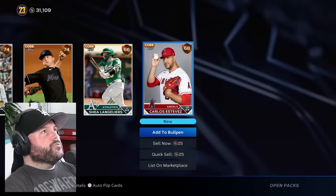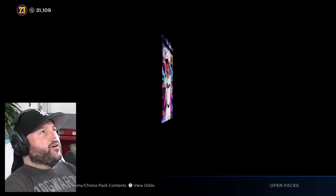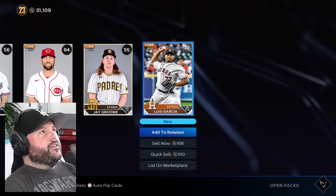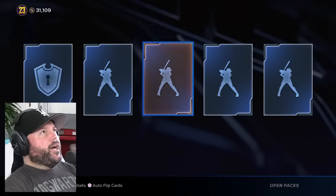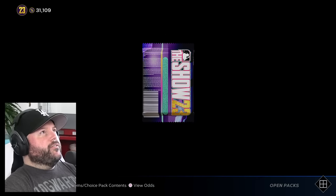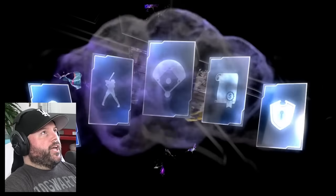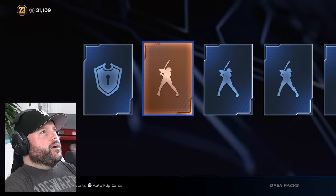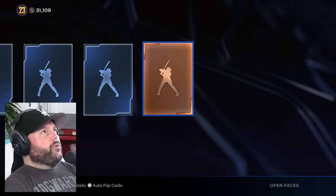275 packs left after this one. We're going to pull a diamond on the 268th pack — there's a gold, Corey Seager. When it says 268 left and I open that one, that's the one that's going to have a diamond. This is the 272nd pack — nothing. 271st — nothing. 270th — and right after this one we'll get the diamond. 268th — here we go, T-R-O-U-T. Okay, I was wrong. Sometimes I'm incorrect.